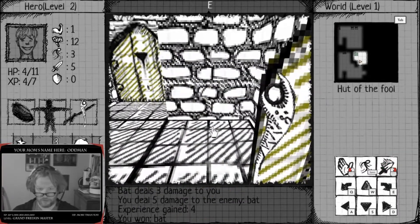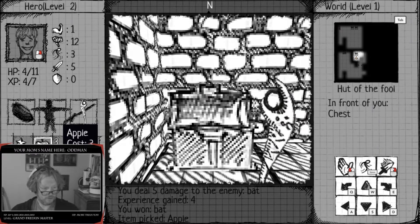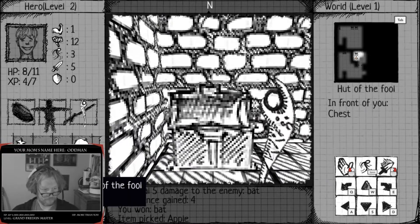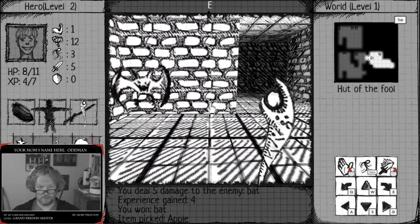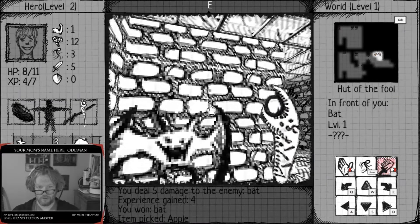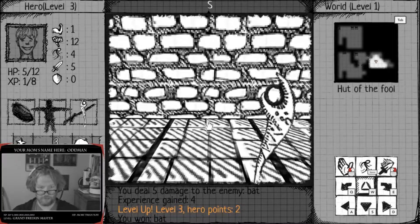I kind of wish it was a little faster. What do we get? An apple. Did I just eat it? I think I did, I right-clicked it. Now we're getting somewhere. The bat - what's up bat? Up to level three, I'm leveling up here.